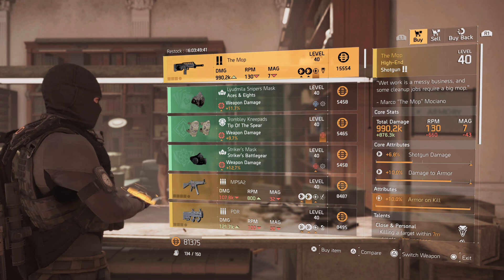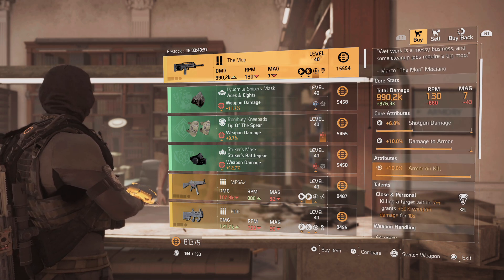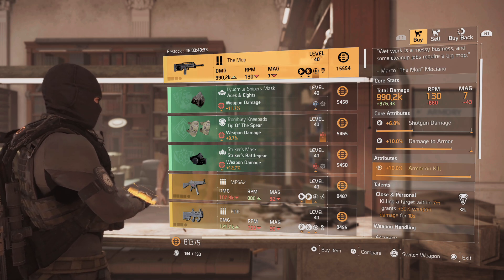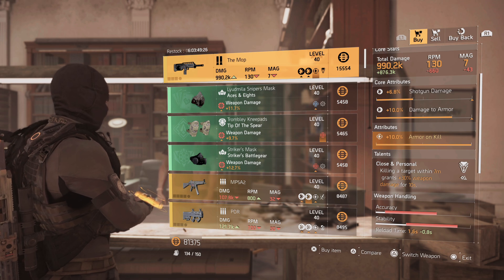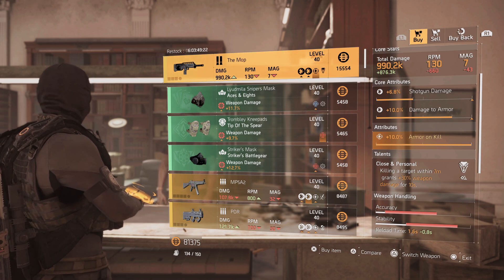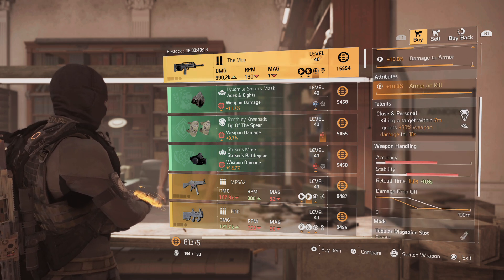Come over to the clan vendor — this item has the name Shaka Namap. The rolls on this are actually really good. It's 990,000 damage, but that's on my build, so whatever your build is that number can fluctuate. The shotgun damage is really low, so you'd roll that to maximize it to full shotgun damage. Damage to armor is at 10, almost maxed out.